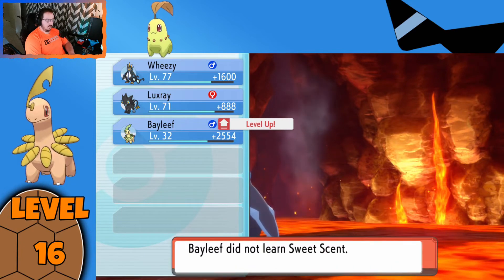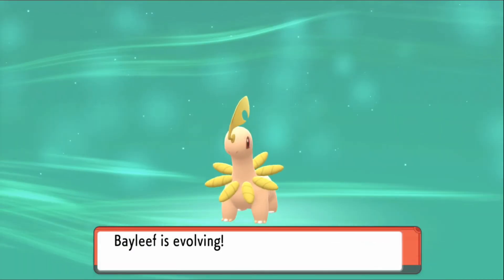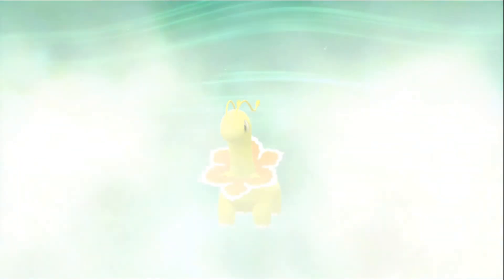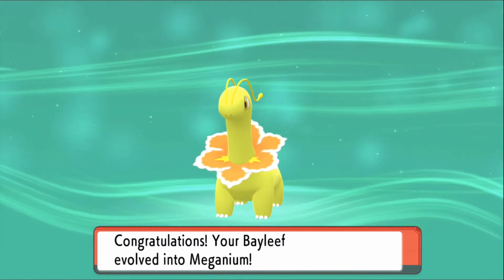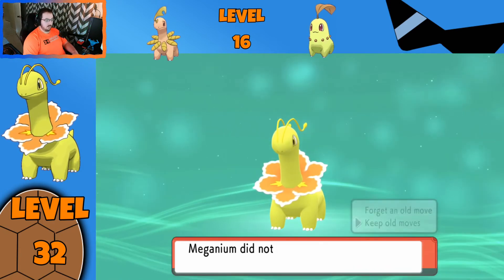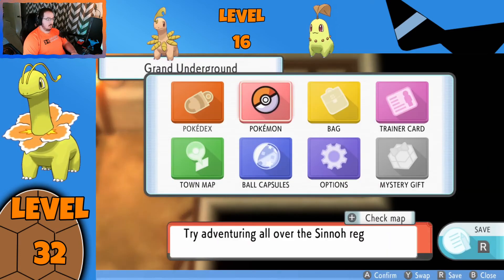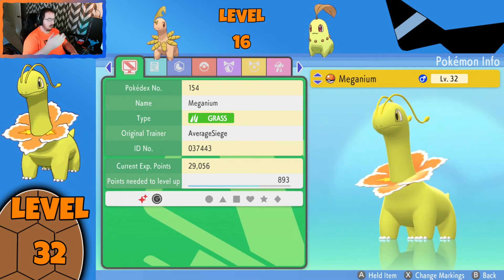Sweet Scent — not worried about the moves, we're just here for this little evolution right here. Level 32, Bayleaf into Meganium. So there you have it — our Bayleaf has evolved into Meganium. Meganium is being added to the Pokédex. I'm evolving Shiny Pokémon just because I moved it over from Pokémon Go, and I could. Normally I would keep Petal Dance, but not worried about it. Let's take a closer look at Meganium. At level 32, there it is — Bayleaf evolves into Meganium. It has a little Go marker.